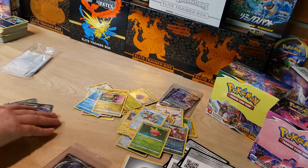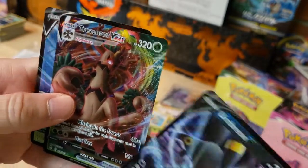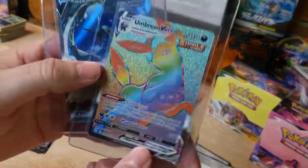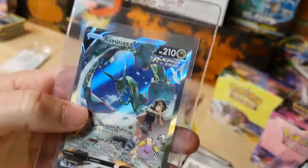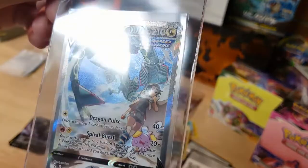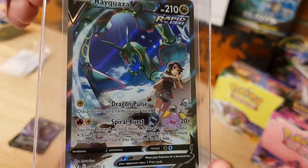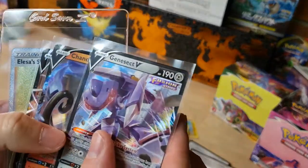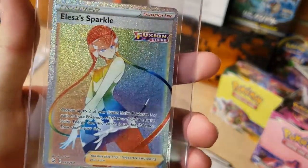Quick recap of Evolving Skies: Umbreon V, Trevenant V and VMAX — double Trevenant, not that great — but then the Umbreon VMAX rainbow rare and the Rayquaza V alternate art make it worth it. For Fusion Strike: Genesect V, Chandelure V, Tyranitar V, and the Elesa's Sparkle rainbow rare — which is a pretty cool hit.